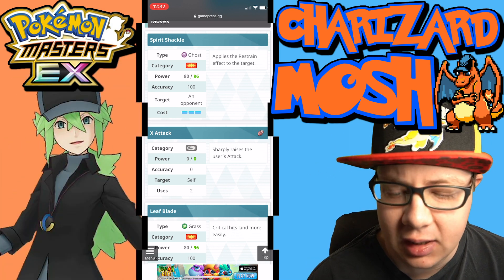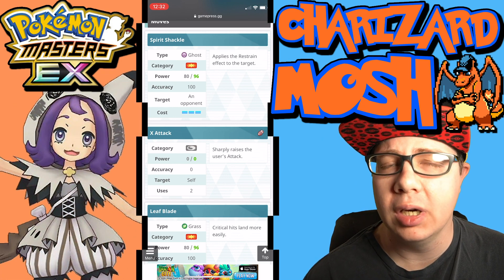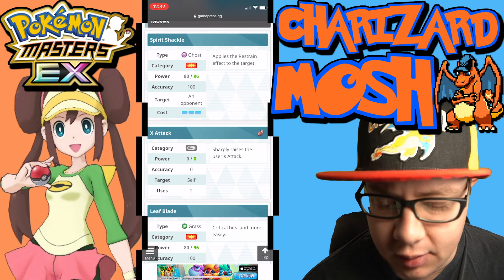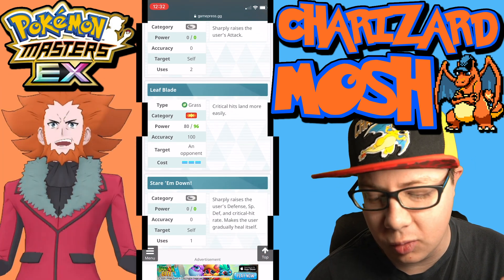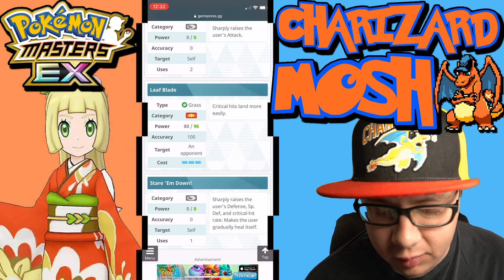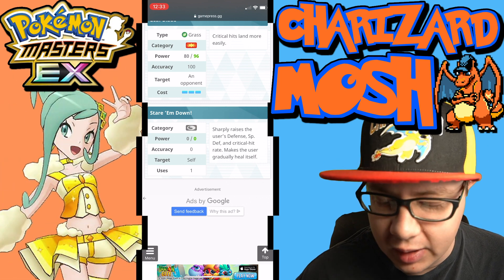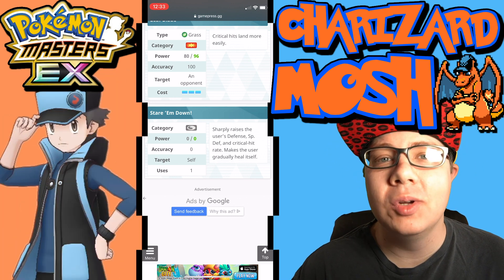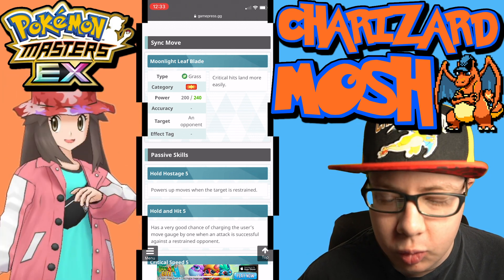The move set: we have Spirit Shackle, which applies the restrained effect to the target, with 80 to 90 percent power depending on how powered up it is — which depends on how many copies of the sync pair you get. Accuracy of 100 percent, single opponent attack, cost is three move gauge. Next is X Attack, which raises your attack. Leaf Blade, where critical hits land more easily — pretty good, again 80 to 90 power, accuracy of 100, single opponent attack with three gauge cost.